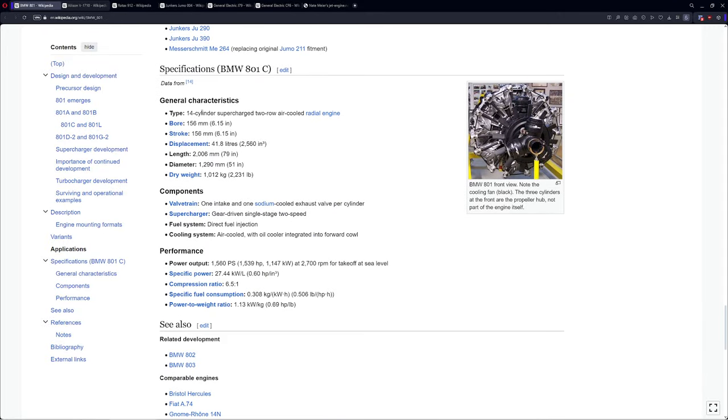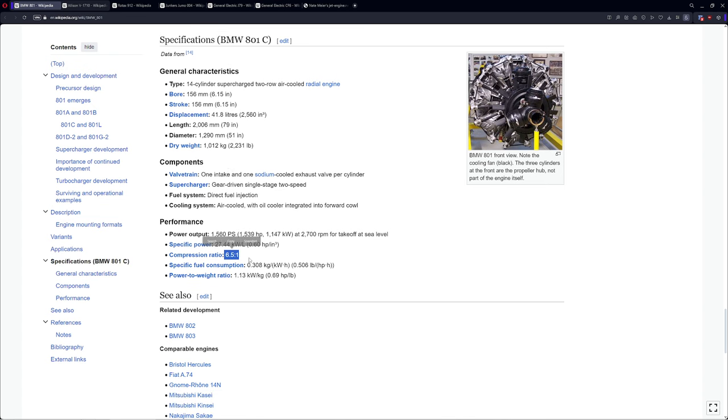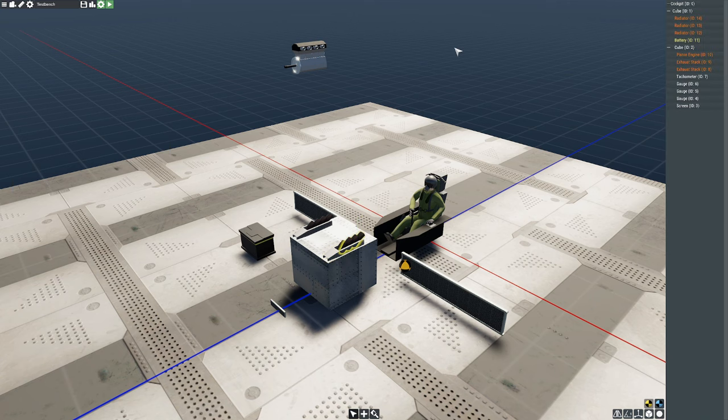A lot of the basic info we can get down here. It's a 14-cylinder supercharged two-row air-cooled engine, so we know we're using superchargers, we're two-row, and we're 14 cylinders. 14 divided by 2 is going to be 7. Our bore and stroke is going to be 156 by 156 millimeters. Sometimes you get lucky and they'll give you the compression ratio, which happens to be 6.5 to 1 here. They'll also let you know power-to-weight and stuff like that, which is more than enough to get us started.